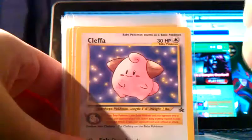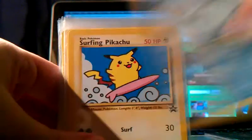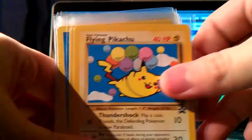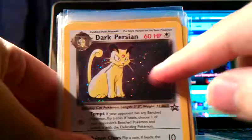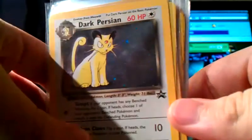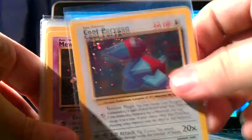Scizor. They're in really thick sleeves — well protected. We got Cleffa. Togepi. Marill. The original Surfing Pikachu, which is awesome. Another Pikachu. And the original Flying Pikachu. The Three Birds — awesome. The awesome Psyduck. Team Rocket's Meowth. Dark Persian — I don't know if I can show it, but is that Giovanni's eye or another Persian's eye? There's an eye right there. It looks freaky. Super awesome. Computer Error. Cool Porygon, which I've wanted for a long time just because it's funny — it's called Cool Porygon.